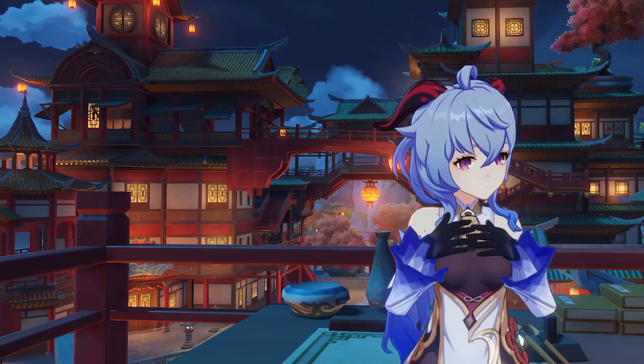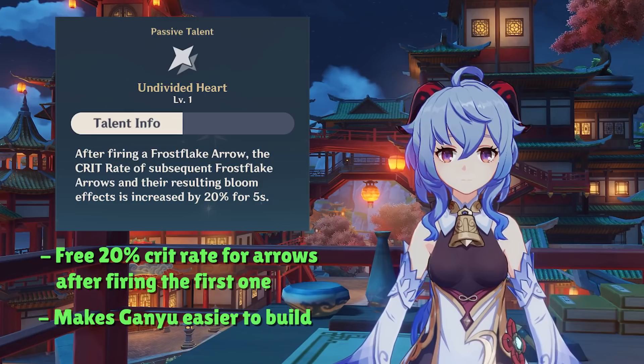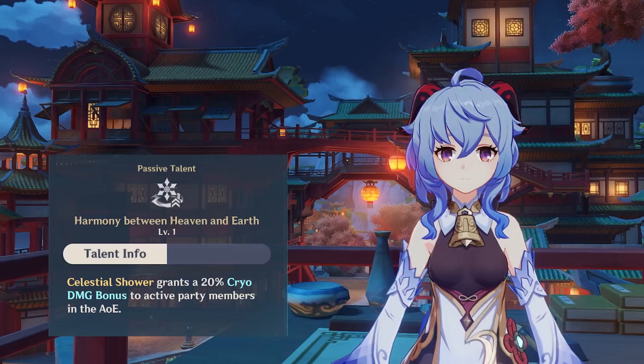The rest of Ganyu's kit is quite simple. Her ascension talents are quite useful to bolstering her own DPS. The first one gives us 20% crit rate for any subsequent charge shots after firing a Frost Flake Arrow, and the second ascension talent gives us 20% cryo damage when under her elemental burst.